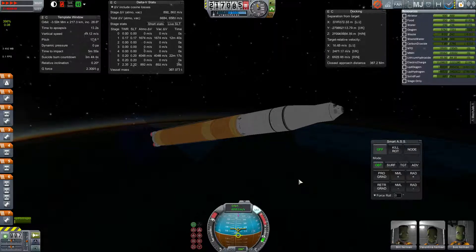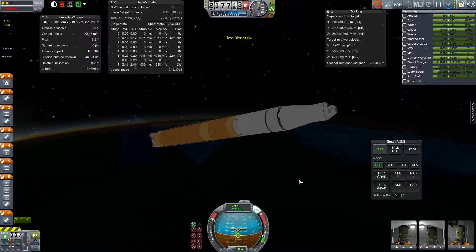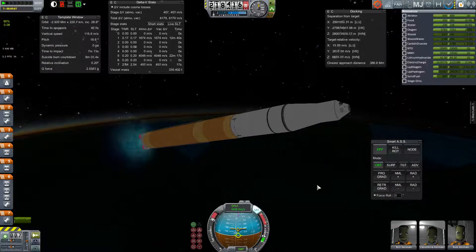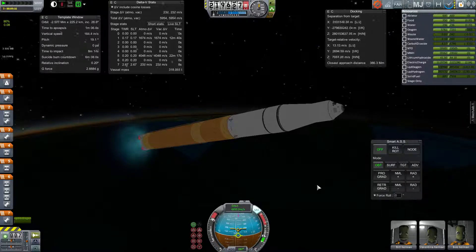After you've completed the TLI — translunar injection — it's entirely empty. The thrust-to-weight ratio is like 0.5 G's in comparison to — I think the Saturn V was like 1.2, something in that range, something around 1. They did a lot of things to adjust that, like throttling back by changing the mixing ratio.